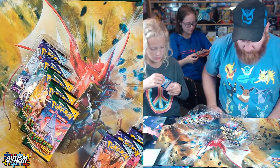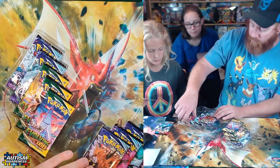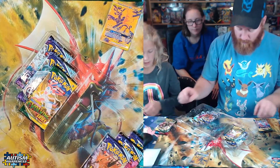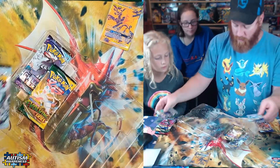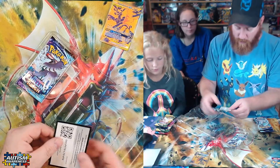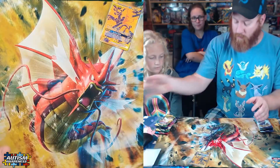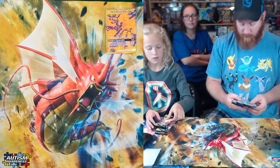Alright, we got 10 packs in here. Let's divide this up - one Battle Styles is for you, one for me, and then there's three Evolving Skies, so one for each of us and then we could split Chilling Rain. Do you want Chilling Rain or Evolving Skies? I want Evolving Skies. I'll get Macawba, and I will get another Chilling Rain. Alright, hopefully we'll get something good. We each get five packs.